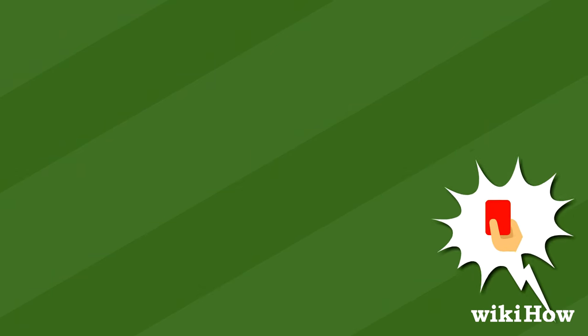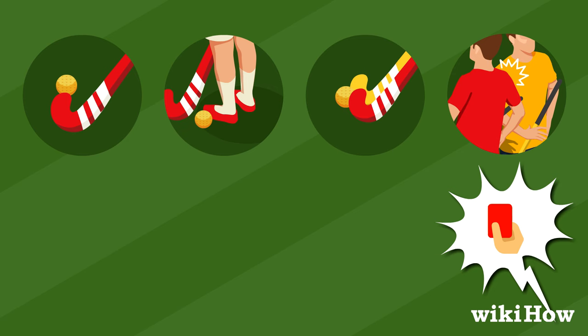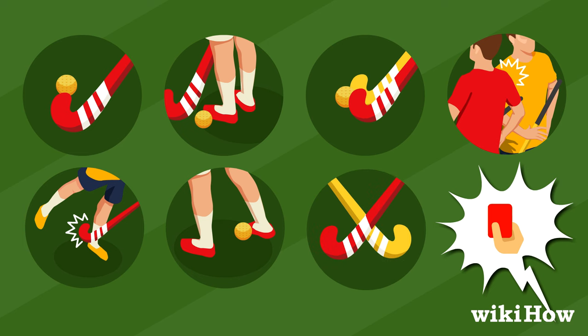Players can receive a foul for doing any of the following: playing the ball with the rounded side of the stick, shielding the ball with their body or stick, charging, shoving, or tripping players, moving the ball with anything other than their stick, and interfering with an opponent's stick.